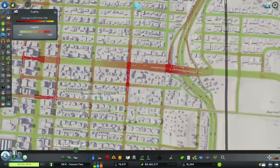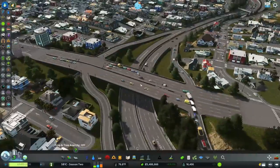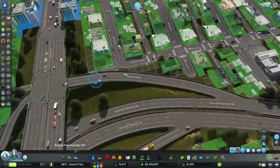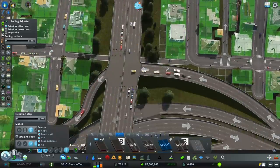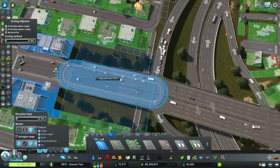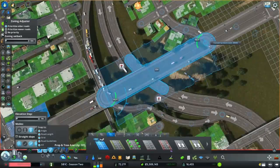We're a little congested still at Douglas Street, but the ramp seems to be working better now. We'll straighten that out — now that I look at it, it's pretty wonky. Nothing a little Move It node controller can't fix.